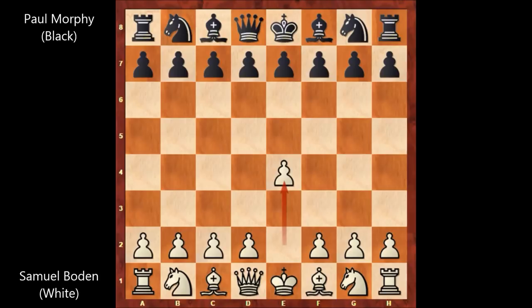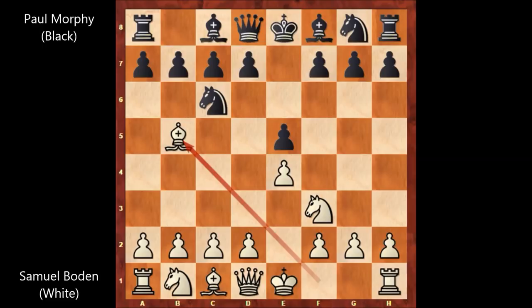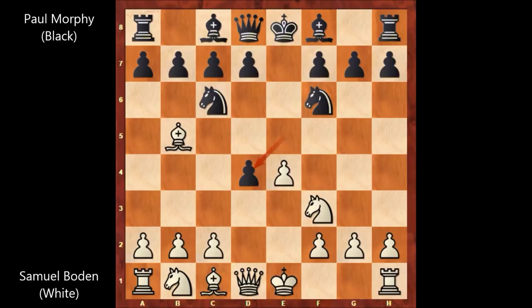Samuel Bowden starts the game with e4, e5, knight to f3, knight to c6, bishop to b5 — we have the Spanish opening — knight to f6, d4, e takes on d4, e5 attacking the knight, knight to d5.